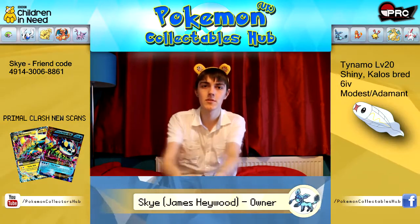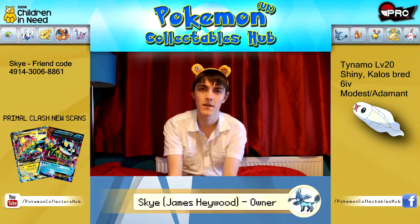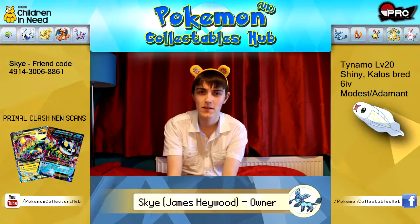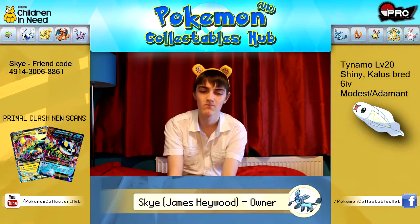Link below in the description to our shiny 6IV Callous-bred Adamant or Modest Tynamo that's being given out at the moment, as of today. It's level 20 as well, so no matter how far you are in the game you'll be able to use it, hopefully.